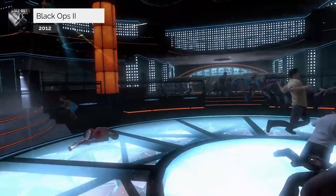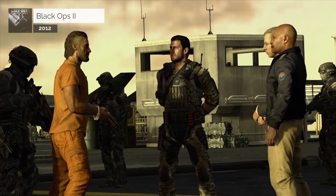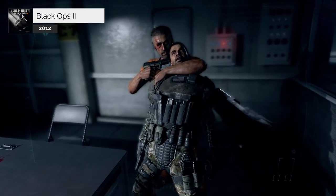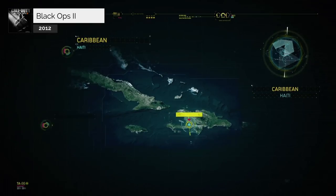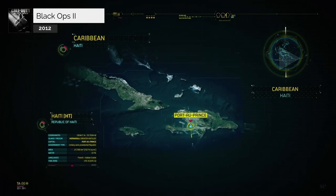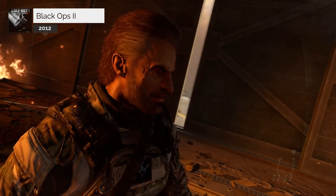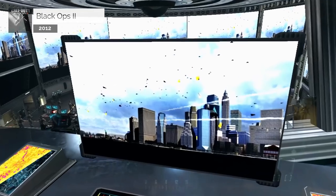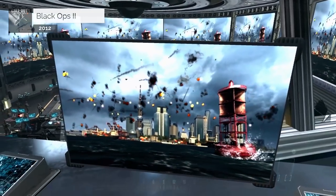In our playthrough, Chloe does not survive, and the story culminates with Menendez's capture and imprisonment on the USS Barack Obama. There he is interrogated, but an attack by Cordes Deye allows him to break free. Menendez uploads the virus stored in his eye into the US mainframe and escapes in a jet. He takes refuge in a base in Haiti to take control of the US's drone army. The US launch an attack on the base, but Menendez kills a Marine and takes his uniform to disguise himself, then broadcasts a message revealing his plan to destroy the drones to cripple the US military and allow Cordes Deye's billions of followers to rise up against the government.